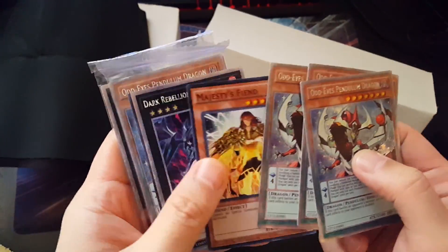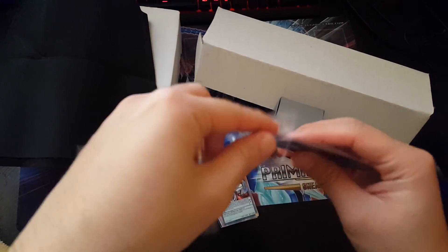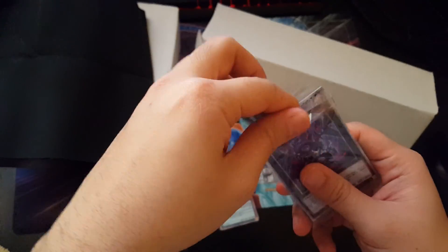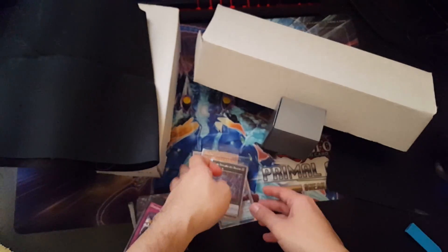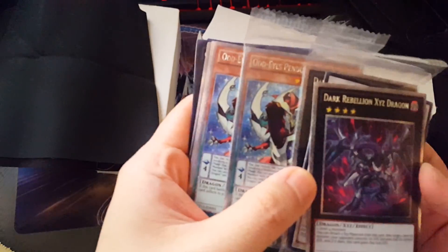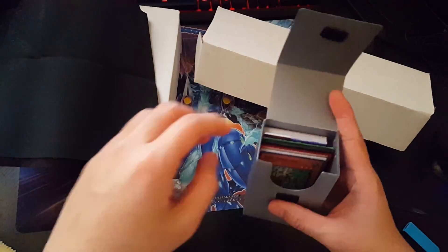I have a deck box here — oh, looks promising! Oh yes, yes, yes! Okay — World Superstars! Nice. Alright, we're getting some holos here, probably a dollar each or maybe 50 cents. Old Entity, and we have Hot Eyes, Majesty's Fiend — not bad — Dark Rebellion. And look at this — they're still sealed! Well, this one's open but this one is still sealed.